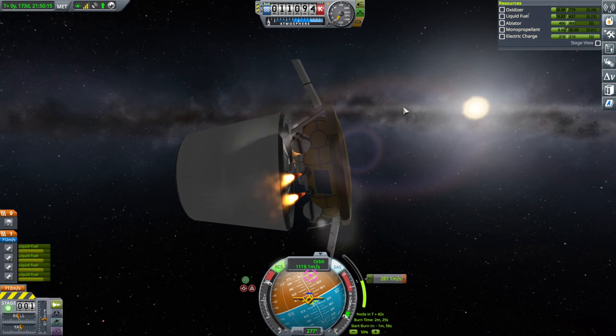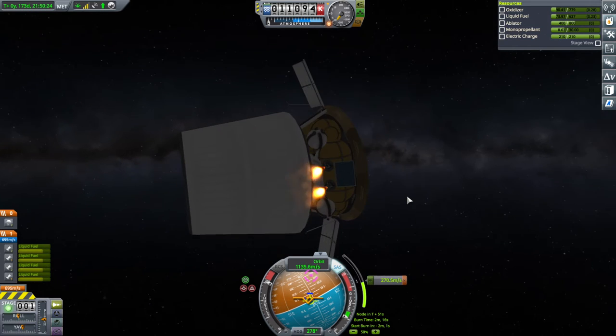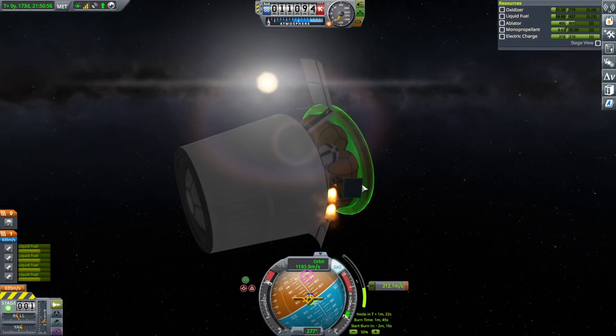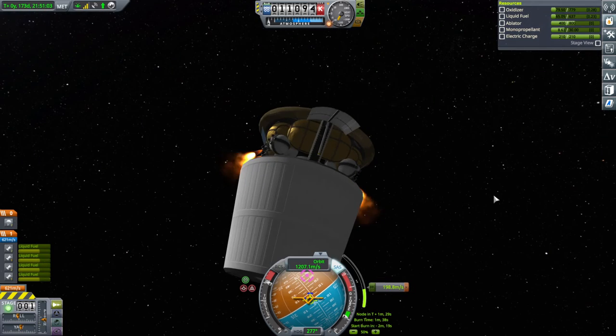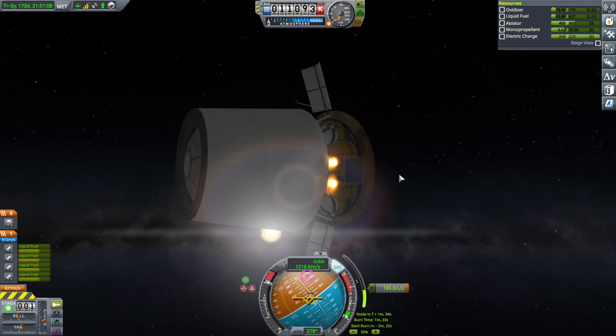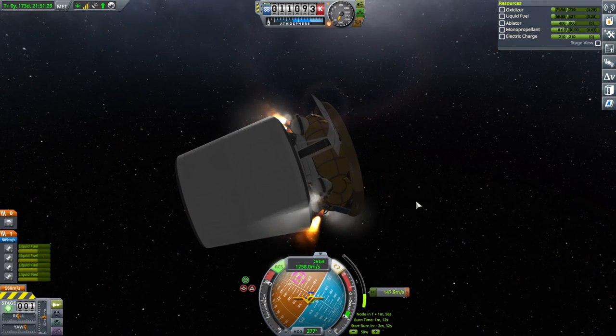It's buffeting those RCS thrusters. If I take it off RCS, the amount of yaw we're using is within the reaction wheel range. I could've put the RCS lower down, and they wouldn't have had as much of an angle — probably over here next to the antenna would be best. I liked it better with the RCS on.